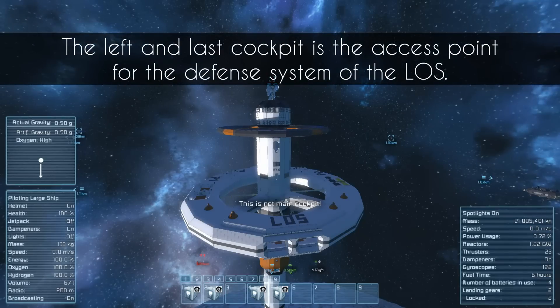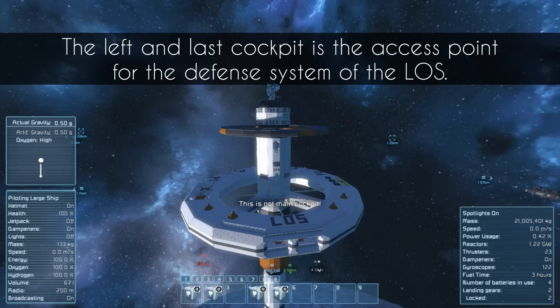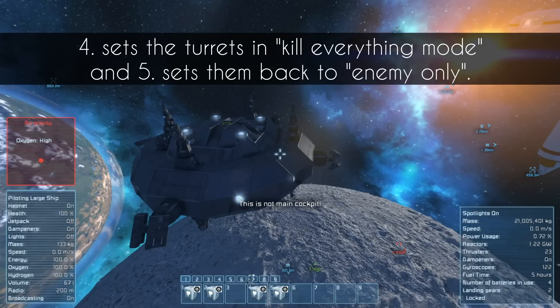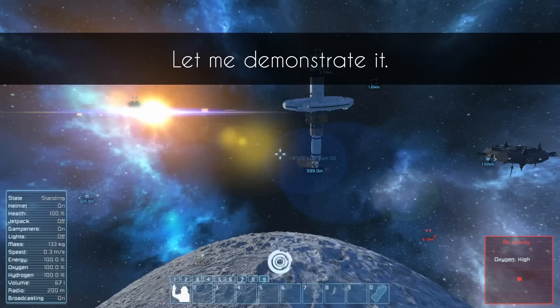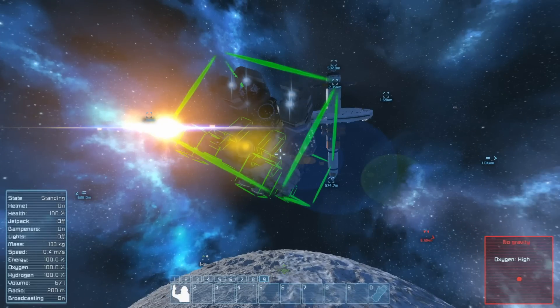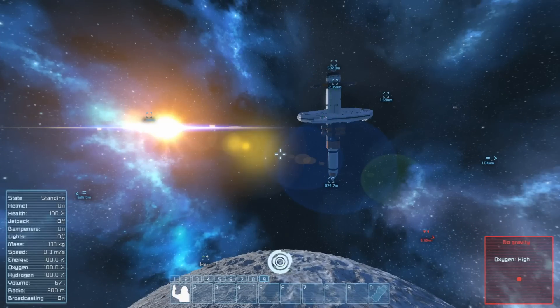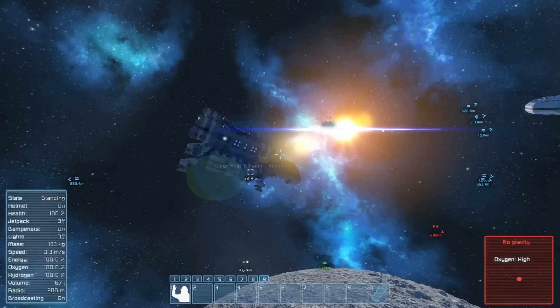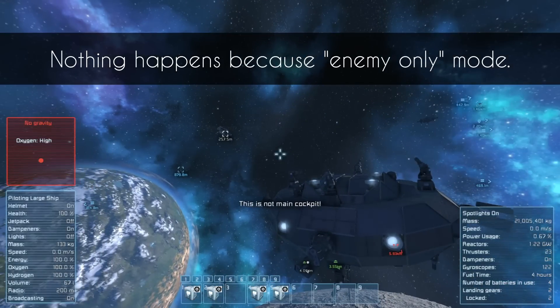The left and last cockpit is the access point for the defense system of the LOS. You activate the whole system with 1 and deactivate it with 2. Button 4 sets the turrets in kill-everything mode and 5 sets them back to enemy only. Let me demonstrate it — I will spawn a neutral ship. Nothing happens because of enemy-only mode.